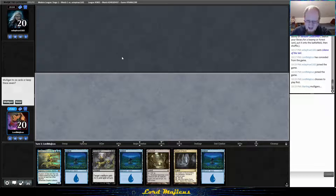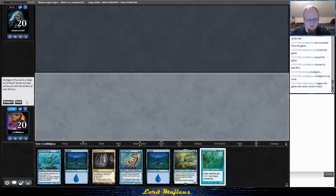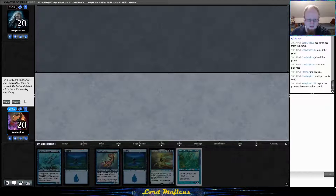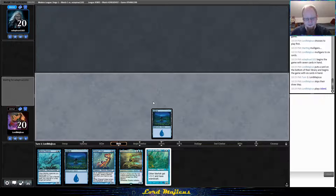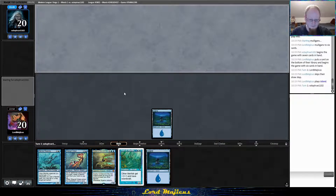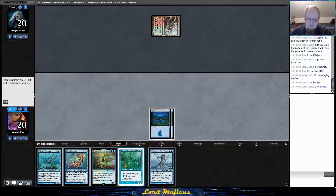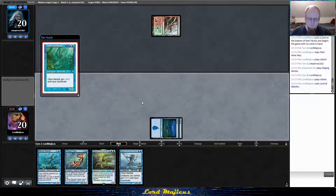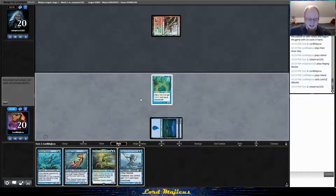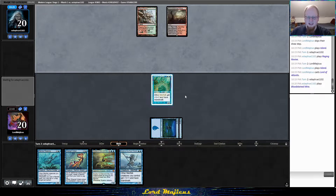This hand is bad, can't keep it. All right, this is better — put an island on the bottom, probably Cavern of Souls. I don't really need Cavern against this deck since they're not countering anything. You still have to be careful because they can easily play turn two Wrenn and Six and just ping my Silvergill Adept. At least now if they play Wrenn and Six it's not going to kill the lord.